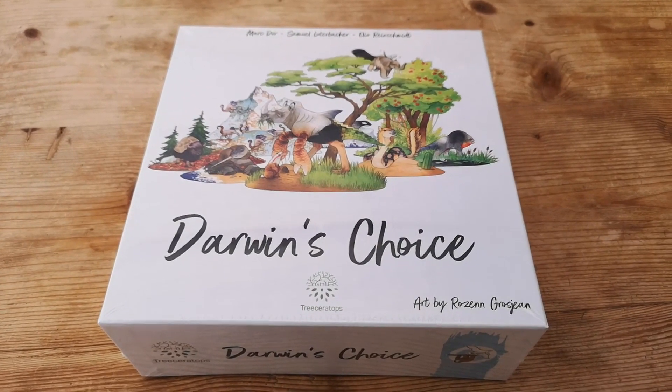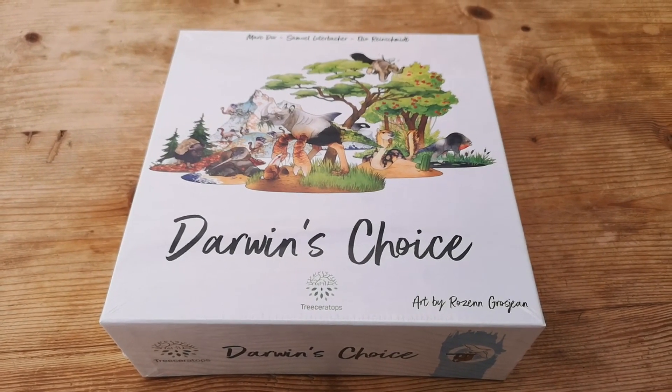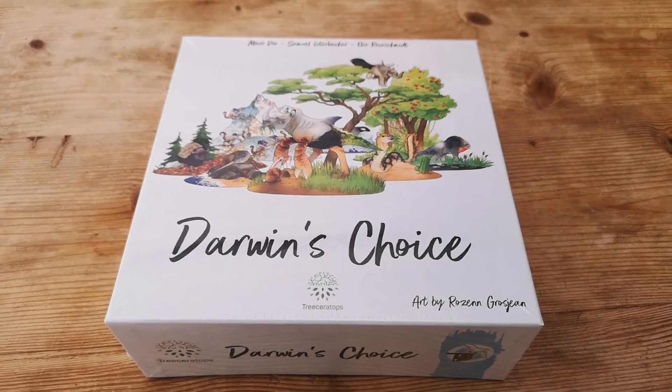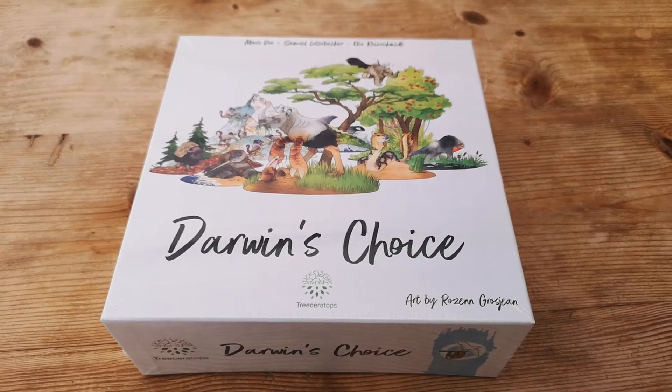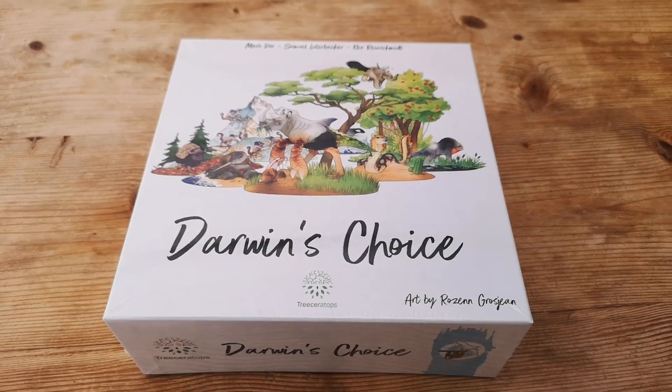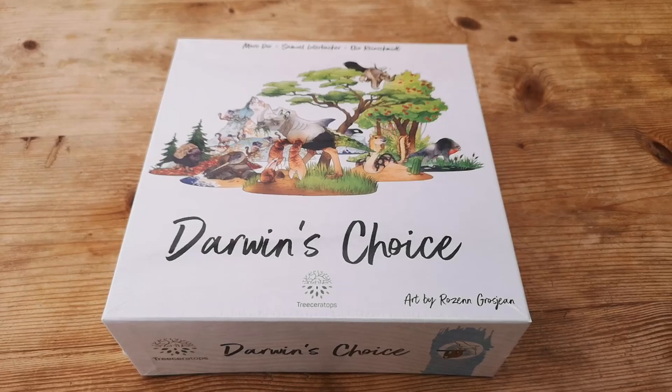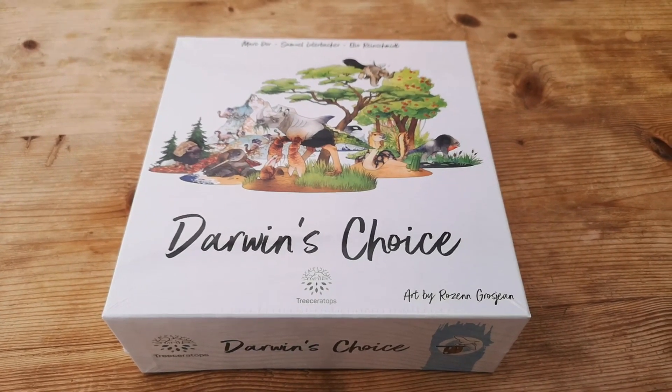Hello, and in today's video we're going to look at Darwin's Choice, a new card-driven evolution game where you can have a rhino great white ostrich crab, for example. So it's going to be a little bit random, just like evolution, I guess.